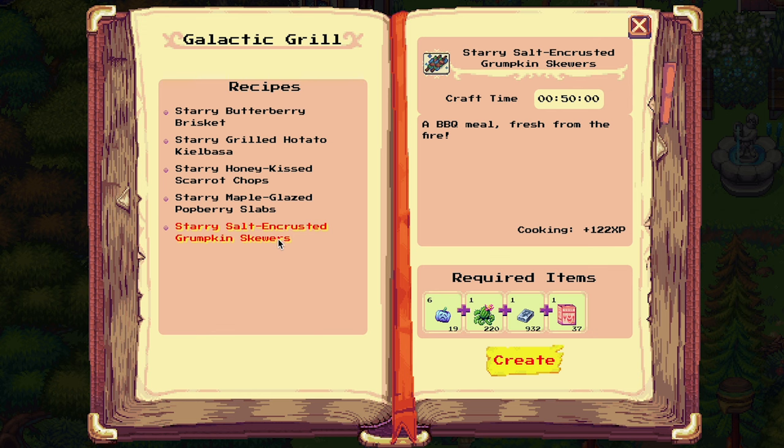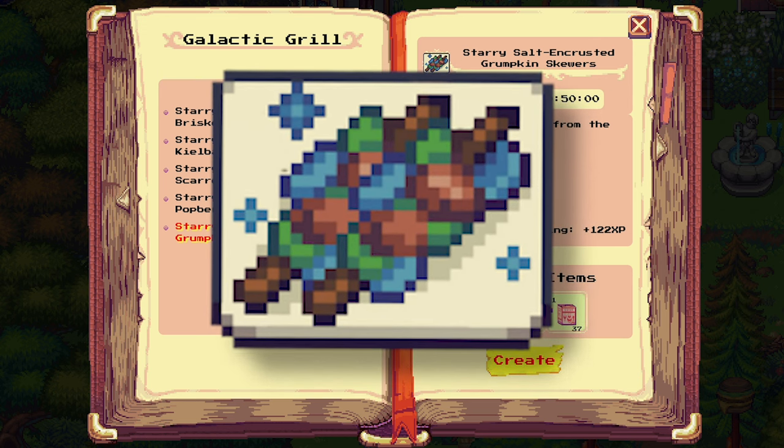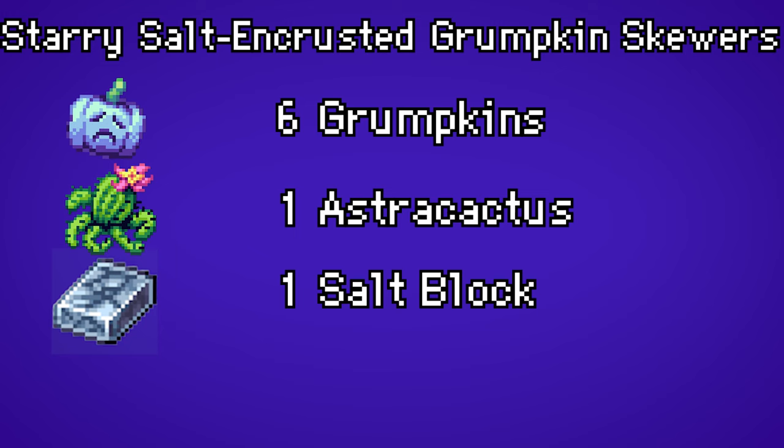The last food are the starry salt encrusted grumpkin skewers. Make sure you have six grumpkins, one astra cactus, one salt block, and one cooking mix.